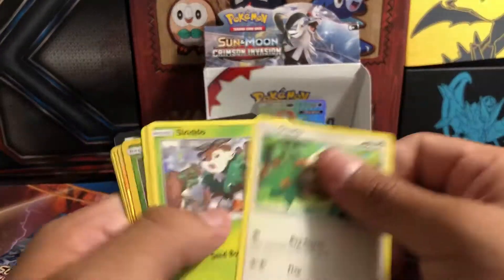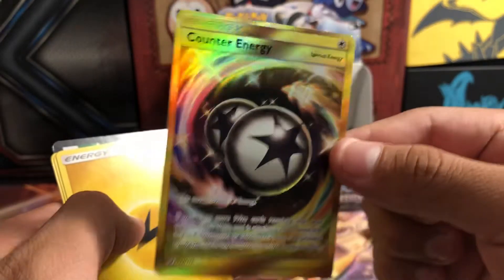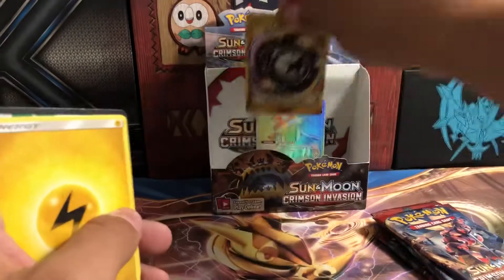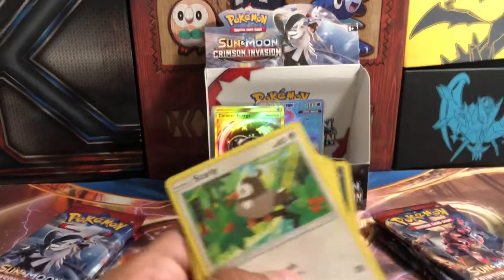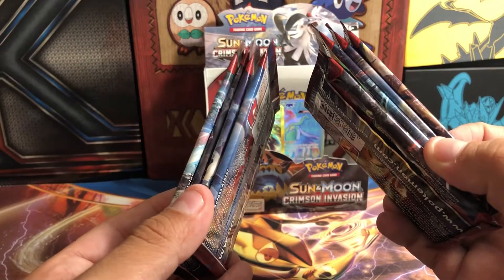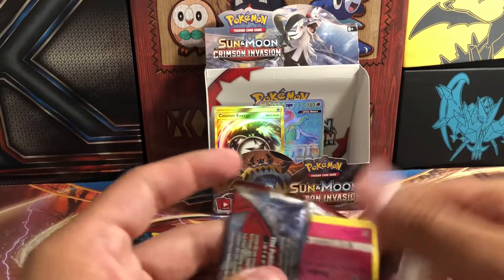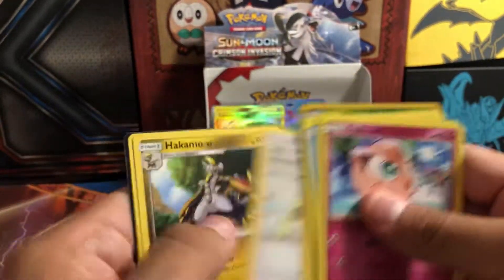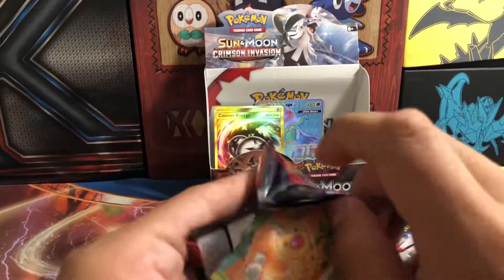Oh — it's the Counter Energy secret rare card! I actually don't have this yet, I'm pretty sure. So that's two cards I know I needed, and I got them both in this one box. I can see how the pull rates are pretty bad though — I'm like eight or nine packs left and I haven't pulled regular GXs yet. I get it, Crimson Invasion is not the best, but there are still some good cards in there. You don't have to buy a box, but I will.